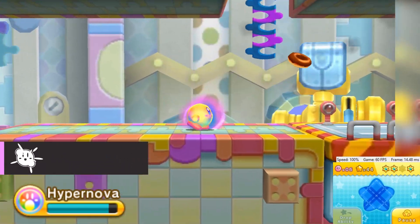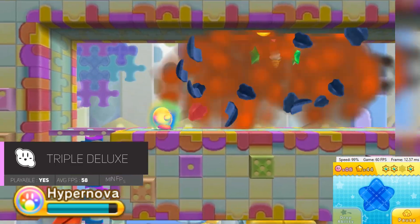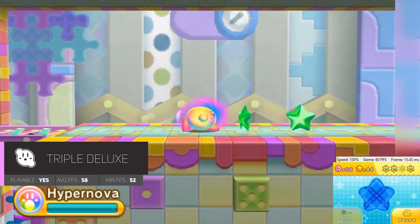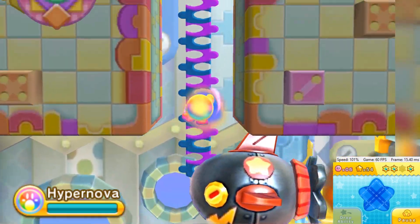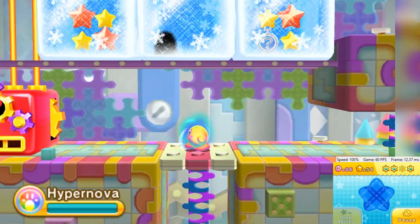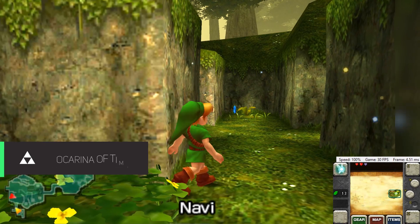Kirby: Triple Deluxe is a fantastic game to emulate with Citra. The gameplay almost never dips below 60 FPS and it looks great when scaling it to your native resolution. The audio isn't really an issue and the game in general just works without a hitch. I'd highly recommend this game to anyone wanting to try out Citra.